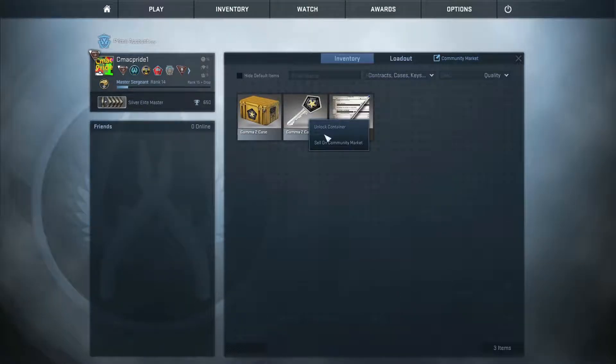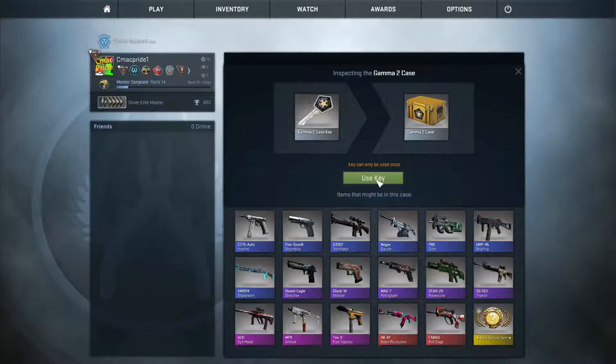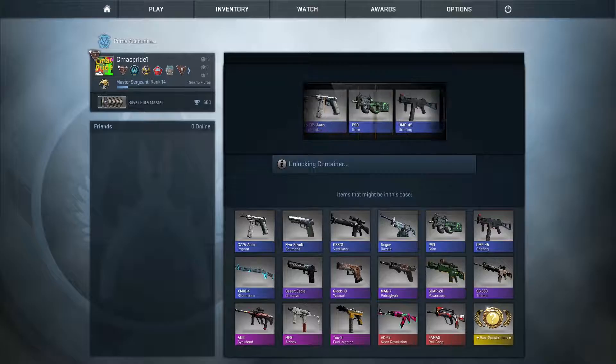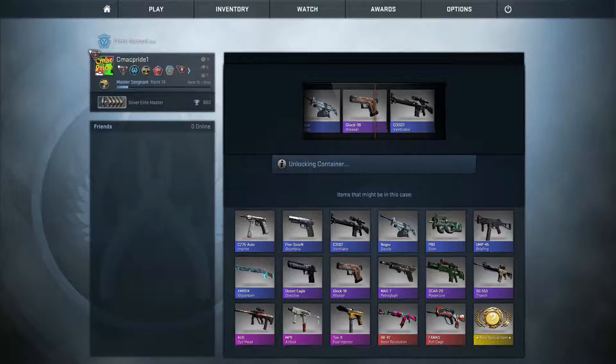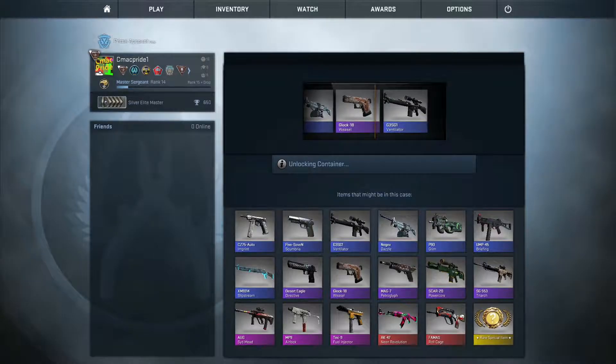And then for the next one, which is the second case — it'll be a daily item unboxing. Ooh, we got the Weasel. That's a pretty nice Glock to get.